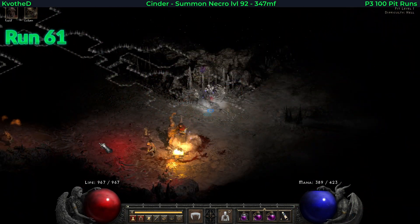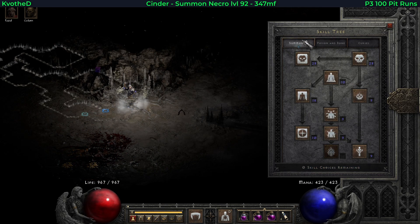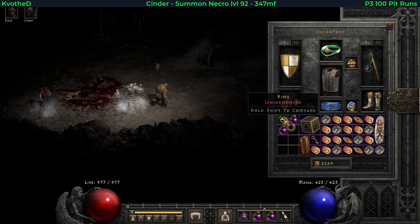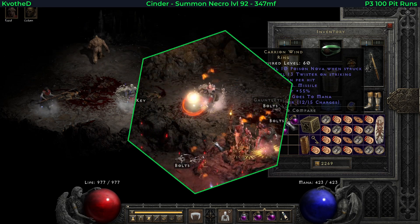In run 61 I actually leveled to 92, added a point into amplify damage and a little more vitality. In the meantime one of the Devil King packs dropped a unique ring — that is Carrion Wind, not too bad but not too useful.